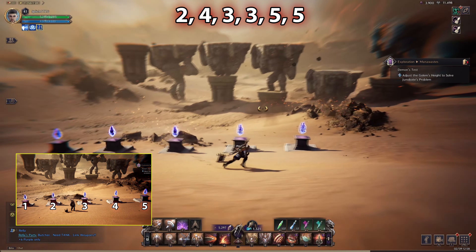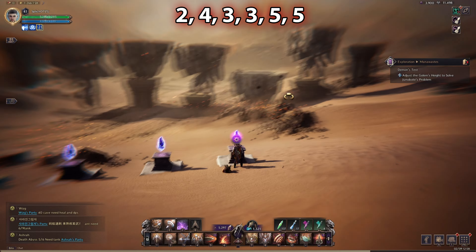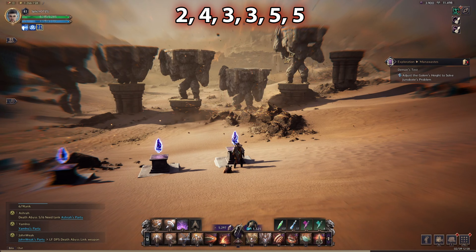In this part of the quest, you need to use the crystals to align golems to create a path that you will use to complete the quest. As you can see, I marked them from one to five.